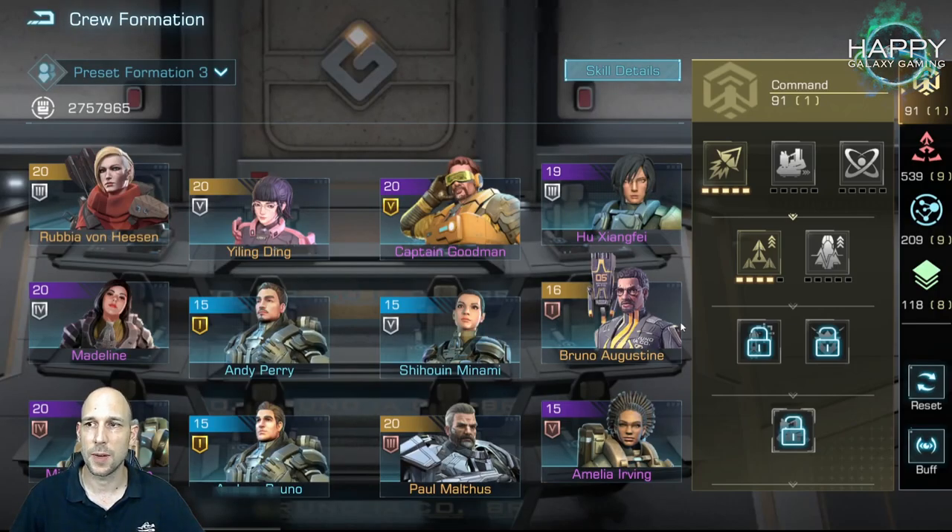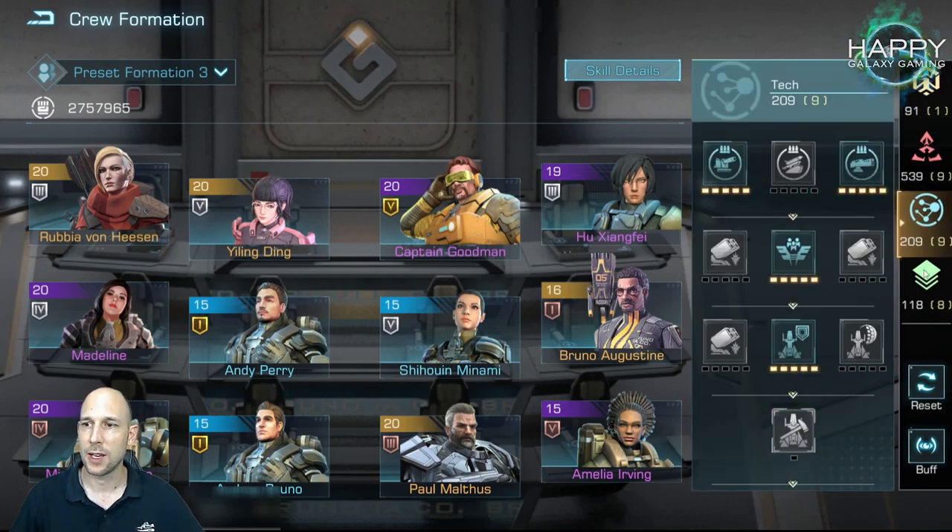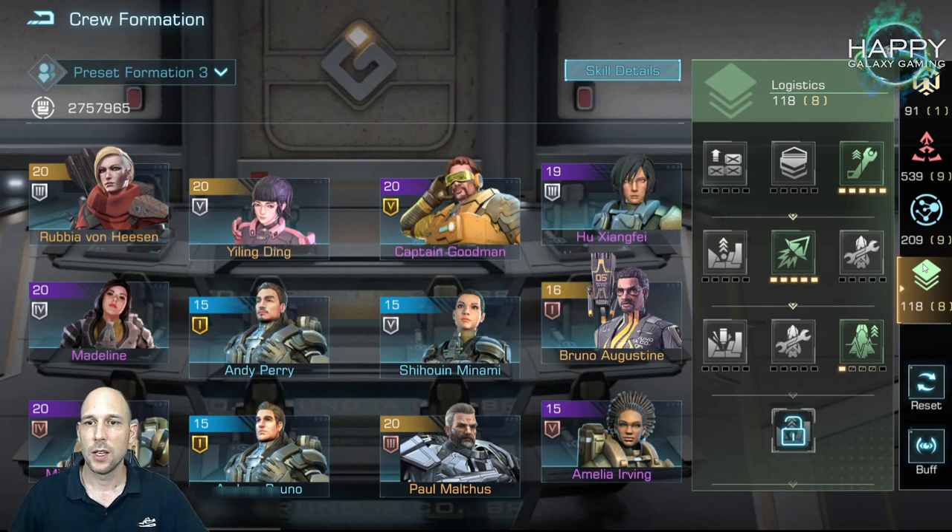The first thing I would recommend is to take a look at the crew tree. The trees are divided into four categories: command, combat, tech, and logistics. Depending on what you're looking to do, these are the skill points of the crew members you want to focus on.